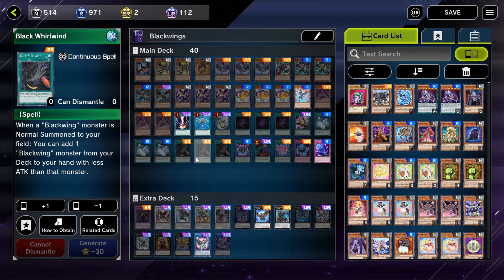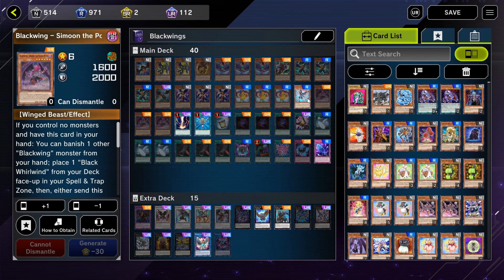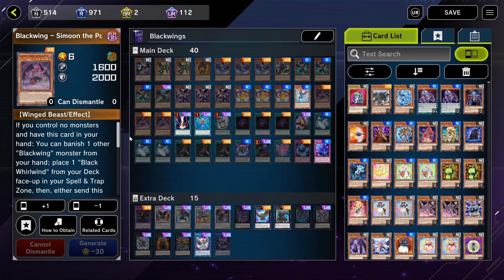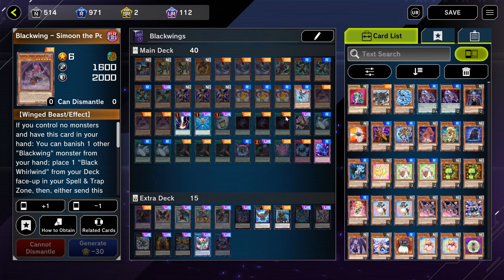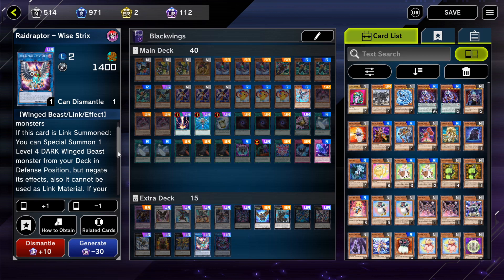This deck is very draw-heavy and I like it a lot, and I can OTK, so it can totally win duels really fast. For combos, when I draw Simoon I send it, get Black Woolen, set it, then normal summon Oster. With the effect of Simoon I banish one Blackwing and bring it back, so right there I have three monsters. Then I link my banished monster with Simoon to get Wise Strix, and with Wise Strix I switch one dark Winged Beast from my deck to defense.